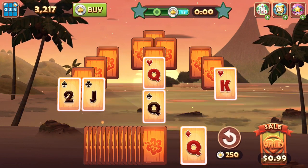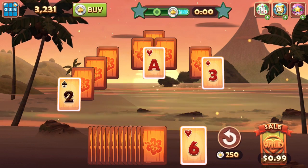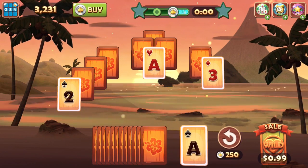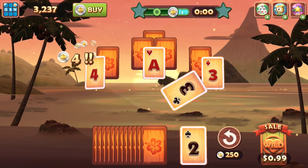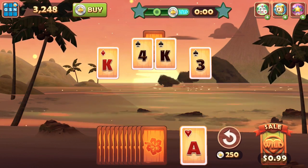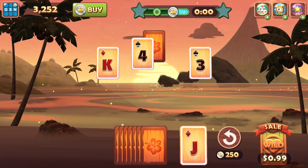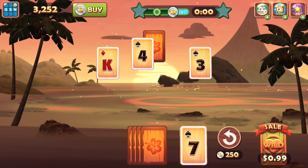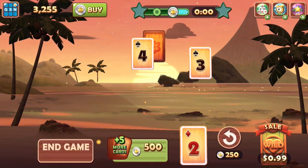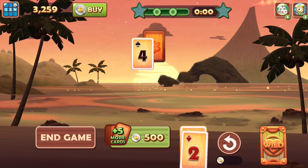Continuing play — there's a two, we get the queen, the jack, back to the queen. I still can't afford the boost so we keep going. There's an ace, a two, a three, a four, back to three. There's a king, an ace, another king. It's looking like we might be stuck. After some tense draws, the game ends with two cards left. Now I can buy five more cards for 500 coins if I want, or just end the game — we're going to end the game there.